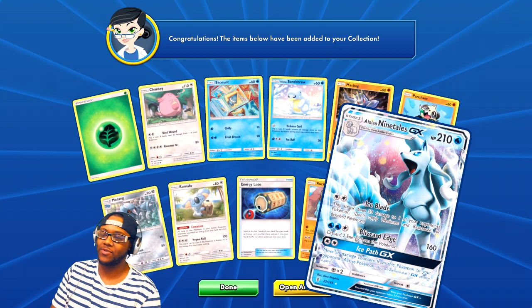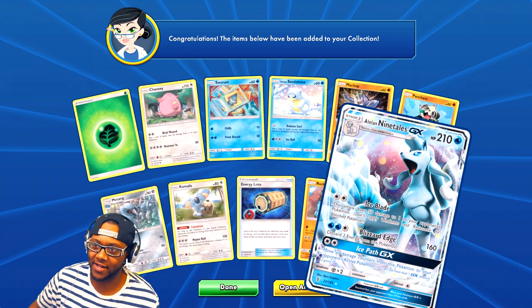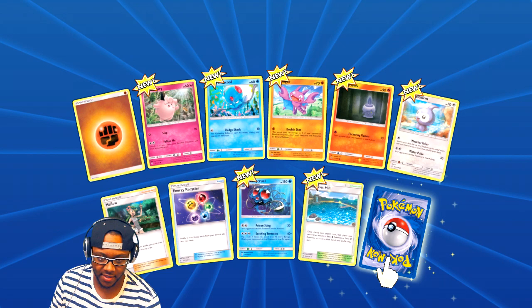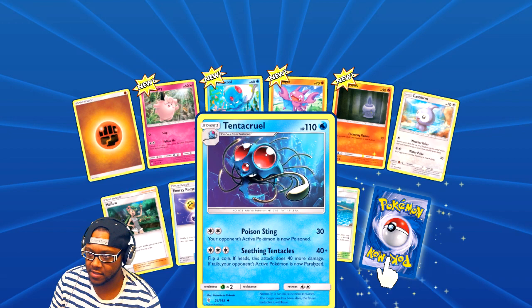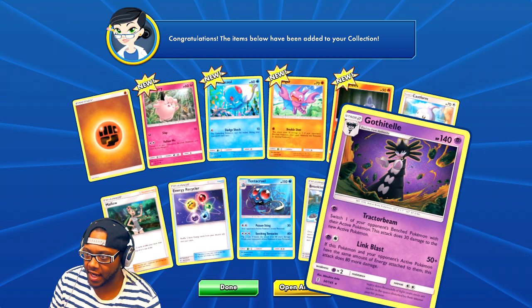Let's see what we got — nice, GX! I haven't played in a while but I know there were EX cards, so I wonder what GX is. I love the way it looks. What is this? Nine Tails! This is the ice version of Nine Tails, so that's the ice fox. Hopefully you guys can hear this — let me turn it up just a little bit.